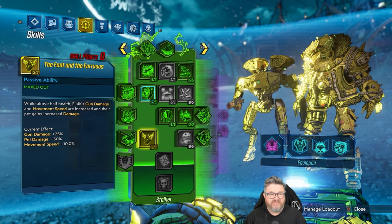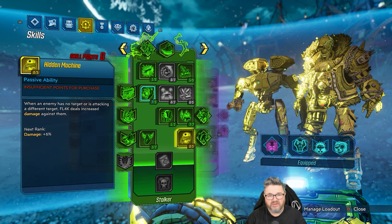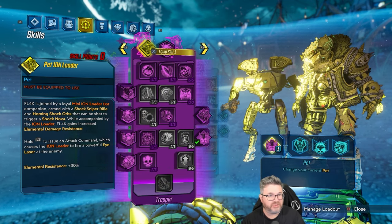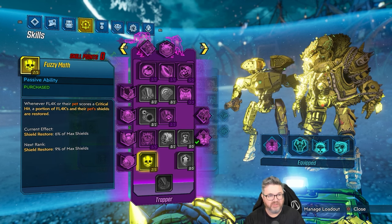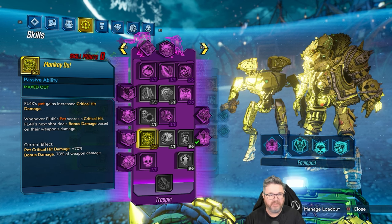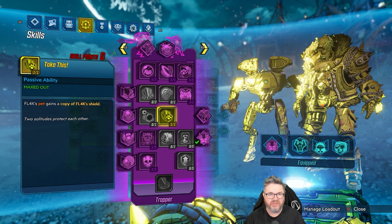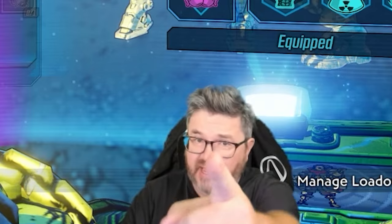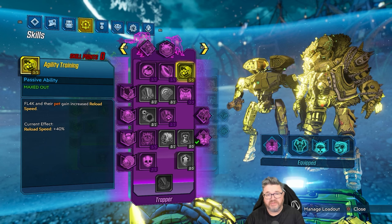Green tree we went down to Fast and Furious. We don't have anything in Hidden Machine since I'm not going to Fade Away — normally that's one I'd spec into a bunch. Over here in the purple tree — that's right, Flak with a purple tree, crazy stuff. We went down to Fuzzy Math to restore our pet shields. We got Monkey Do, we got Take This to give the pet a copy of my shield. So right now the pet's running around with a messy breakup — not the best option, but I'm hoping today we get the best option, which I'm told is the Faulty Star.